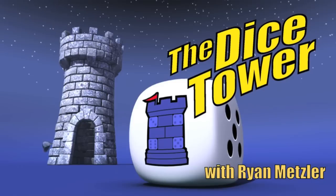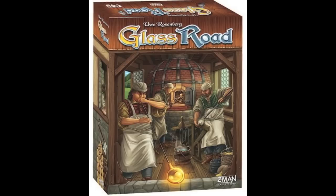And now, it's time for another Dicetower Review with Ryan Metzler. Hey everyone, it's Ryan Metzler here again, and today we're going to take a look at a game from Z-Man Games. It's the latest game from Uwe Rosenberg, designer of Agricola, Lahav, Aura at Labora, and all types of very popular games. And this one is Glass Road.